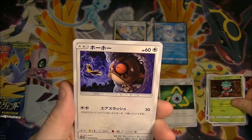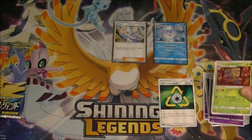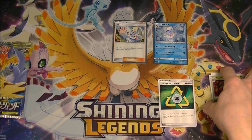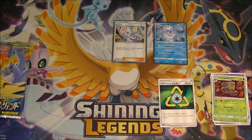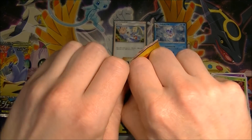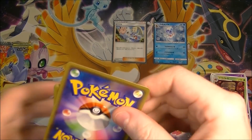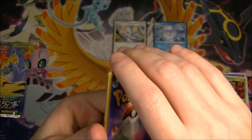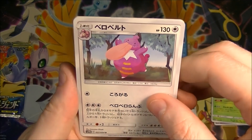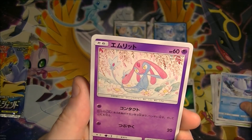Maybe our luck is not so bad today from the split box. I just feel like there's a trainer rare and a secret rare in every box, so if you get stuff from two boxes, you obviously have more chance of randomly getting two of either of those, but it's unlikely. You reduce your chances of hitting anything because you might just get the duds from each box. Looks like we do have something in this pack though, so I will shut up.